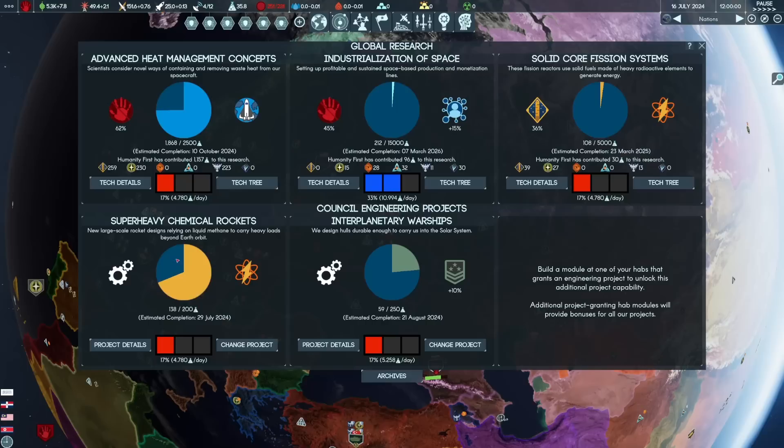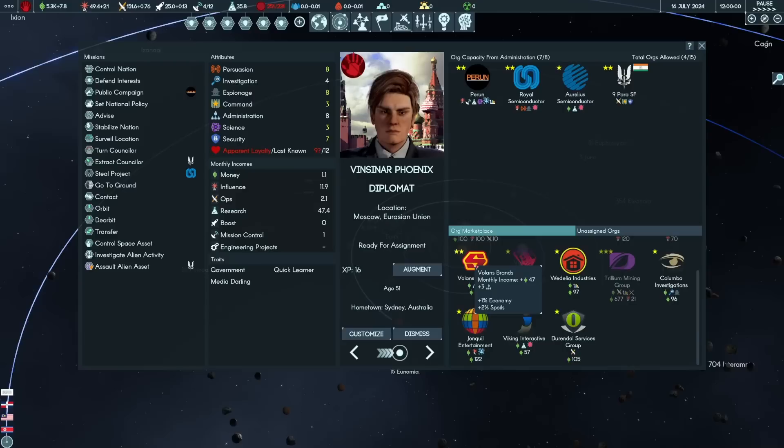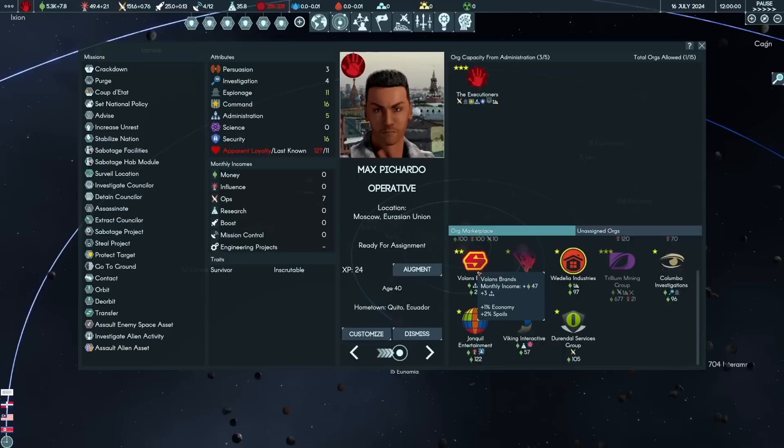We've unlocked some more orgs. One of the researchers I pushed early was Arrival Economics and then Arrival Markets. Those techs cause orgs to spawn and become available for recruitment every month. By default you're just going to get the major governments, the big players. If you want more organizations, you need to research technologies that generate them. Volan's Brands here is awesome — it increases economy, administration, and gives monthly income.